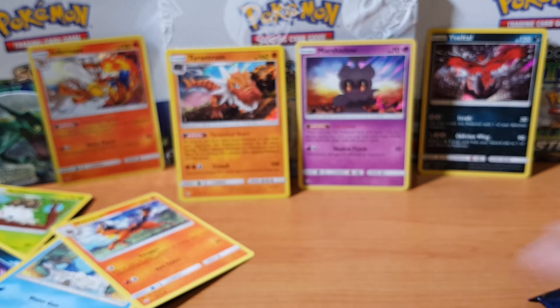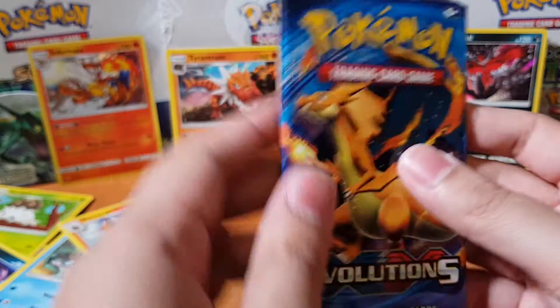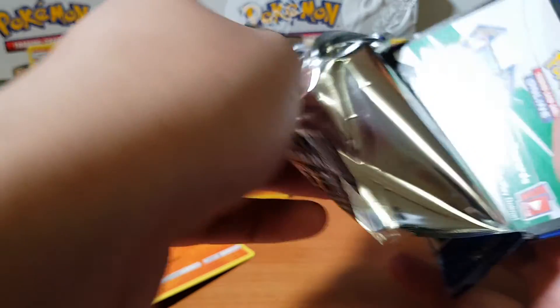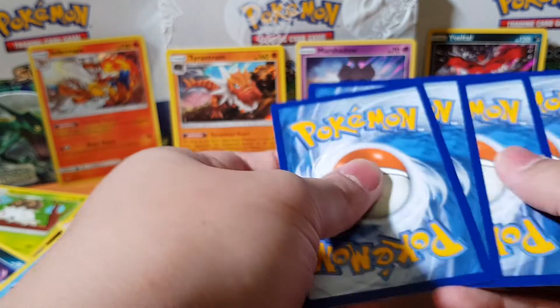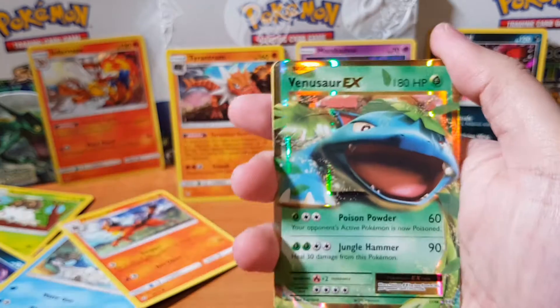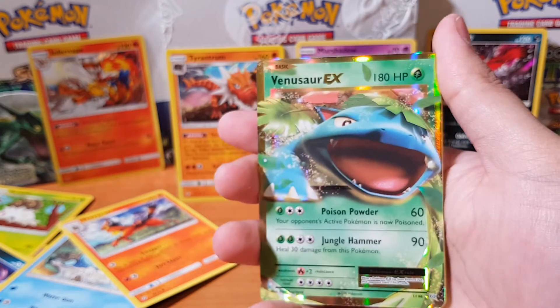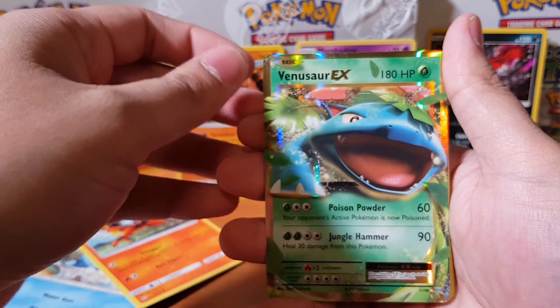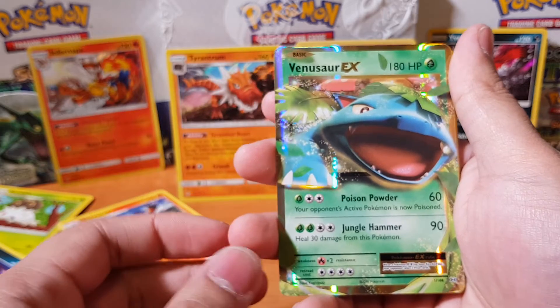Alright, down to our last pack. My boy Charizard — what is he going to provide us today? We can't always be lucky, but our boy Charizard never lets us down. Let's see if he can let us down today. Oh — like I said, look at the colour of that card — he's not going to let us down as per usual! What is it going to be? I'm so hyped! Oh! It's a Venusaur EX! Oh my god, what a shock — Venusaur EX! I knew you couldn't let me down, Charizard!